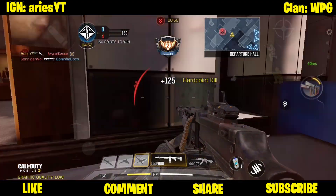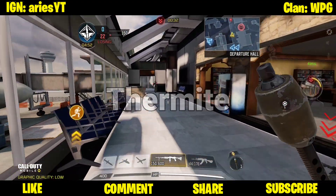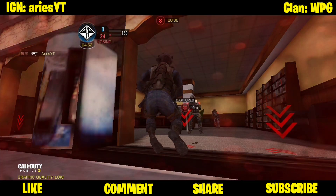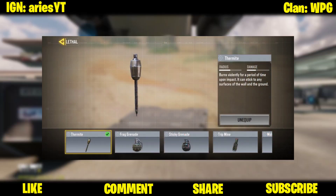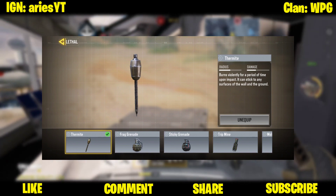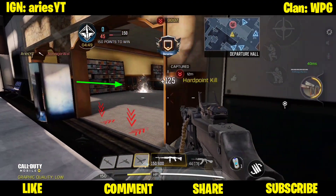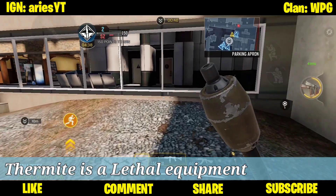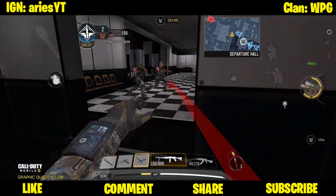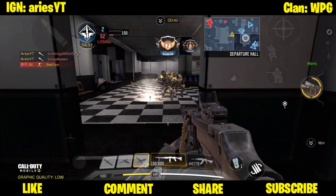In today's video, what I'm going to show you is some gameplay on Thermite. We will find out if this is the new best or most useful lethal equipment in the new season. Based on its in-game description, it burns violently for a period of time upon impact. It can stick to any surface — walls or the ground. If it hits a target, it sticks and burns by emitting high heat sparks. This is part of the lethal category, because lethals are equipment which you throw or place on the ground, such as grenades or mines, to damage or even kill enemies.